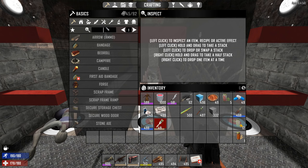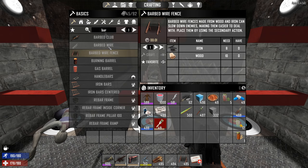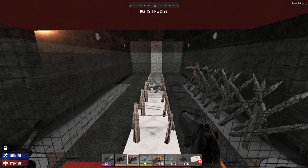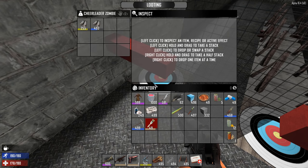To craft the barbed wire fence you need 8 iron and 10 wood. To make the barbed wire itself it's 15. So yeah, the fence is actually cheaper to make.